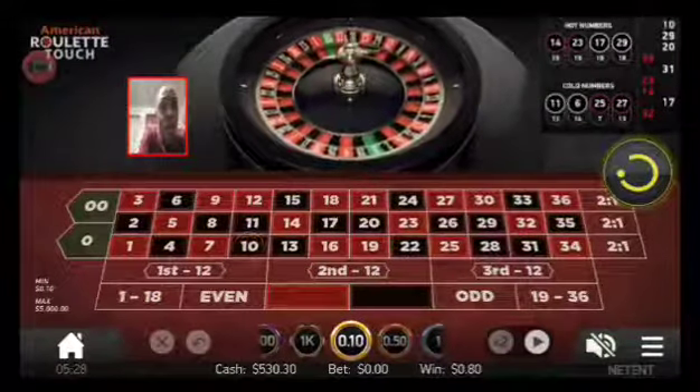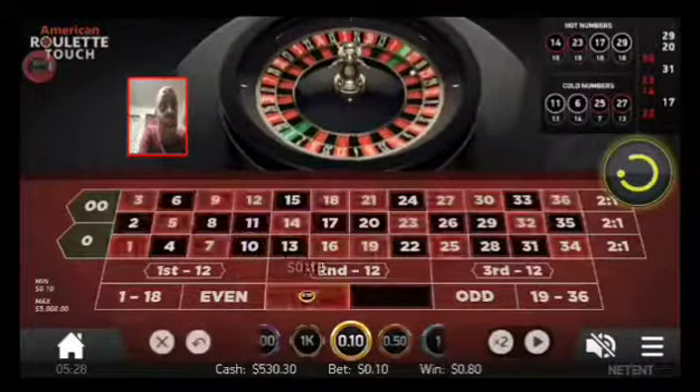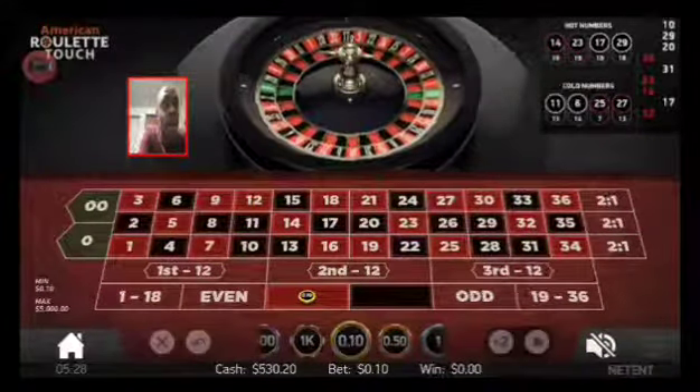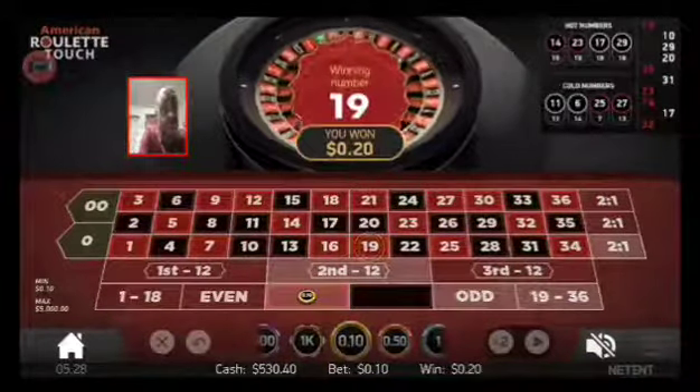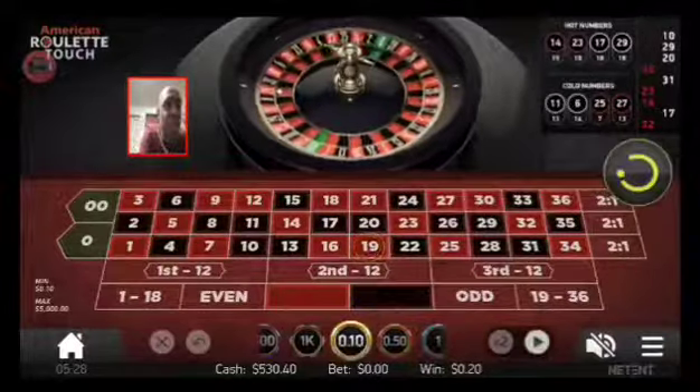Since you understand the strategy, we now see we have three blacks in a row. We're going to play red. Remember: if three in a row of anything pops up — we won.